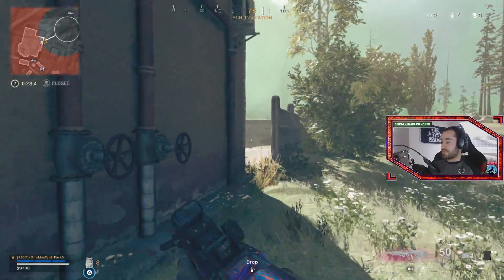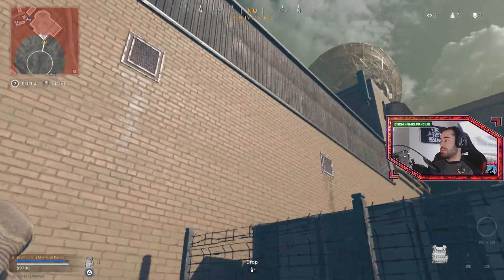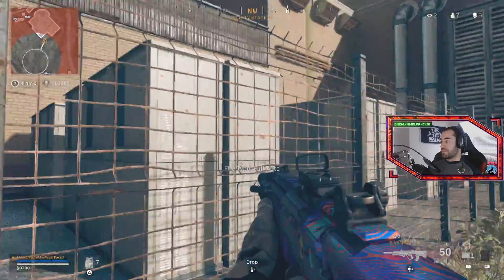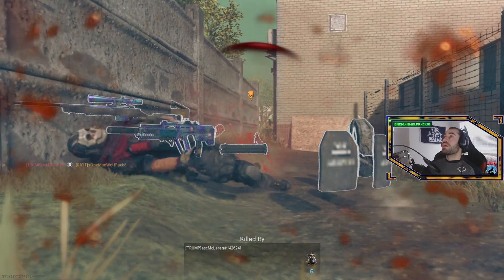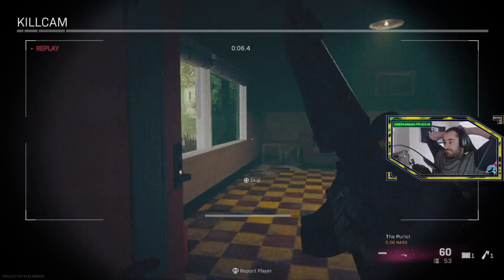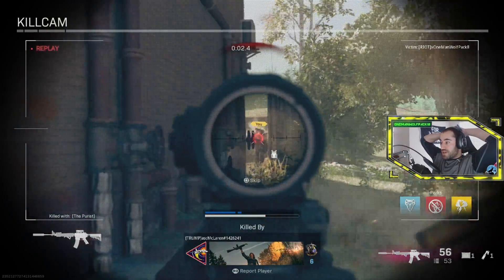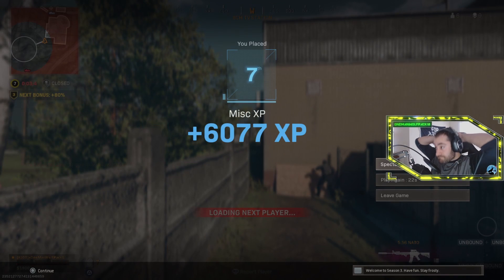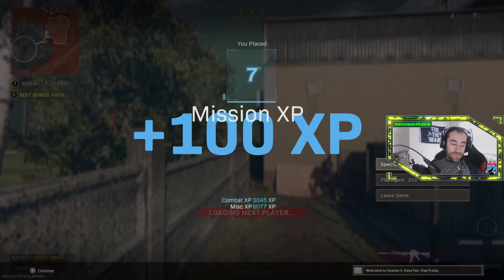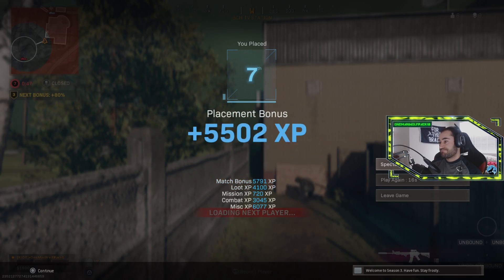Not in the tower. They've got gas inbound — safe zone relocating. There's a guy on my left, probably above me. How do I lose that fight? He's already damaged from the gas — I should have hit him first. That one hurts, I'm not gonna lie, that one hurts a lot. Damn.